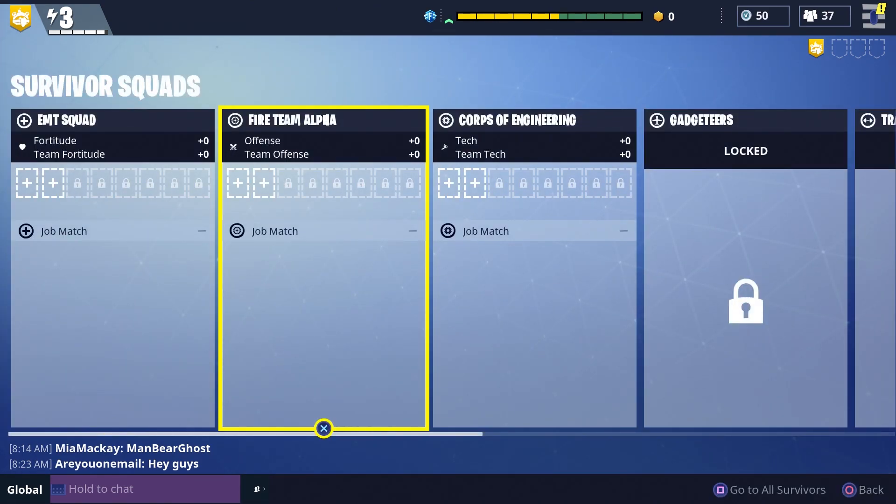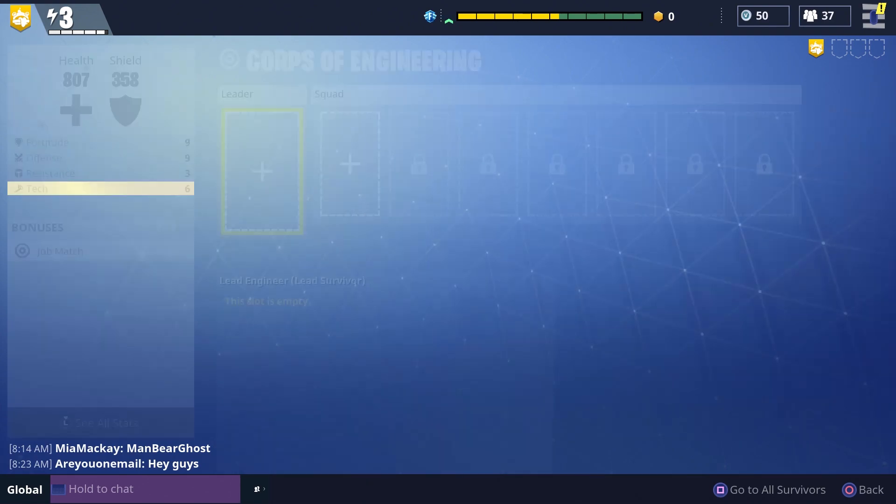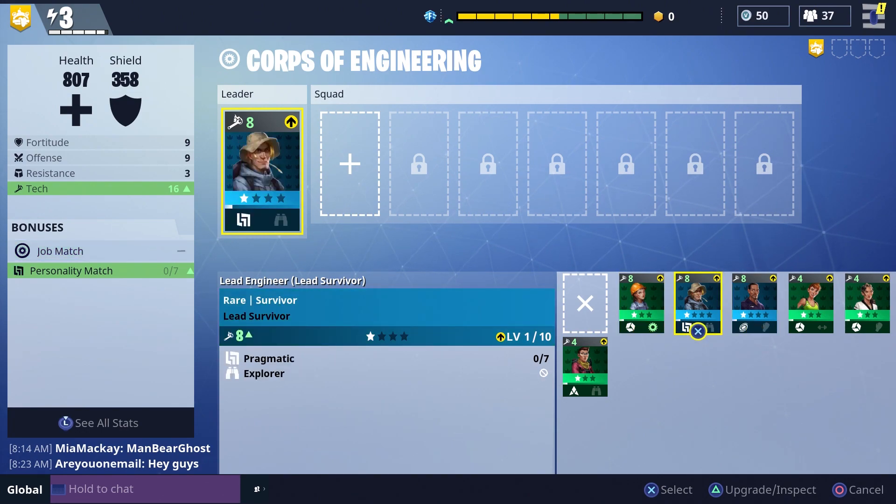Alright, here's the thing. I found out I really only had a pair with my squad of engineering. So we're going to hop in right here real quick and get a leader. As you can see, she's going to get a personality match and a job match with it. So the job match is going to be better. When I put this in — bam, I'm at four.